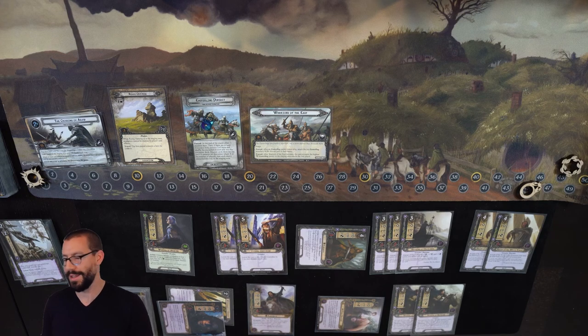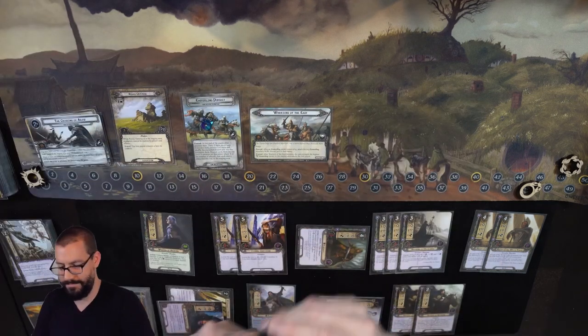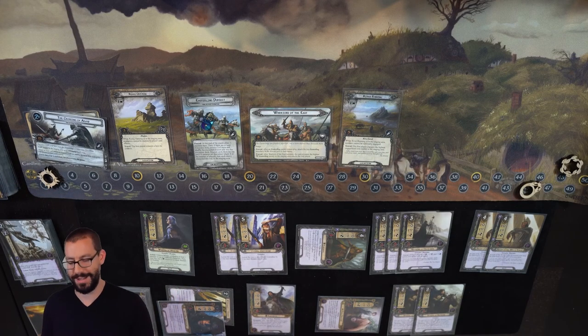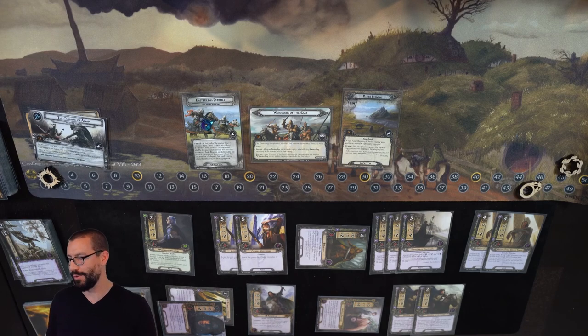Easterling Horse surges into River Running, bringing us up to a whopping two threat in the staging area. I think we did it. By my count that is 48 progress — of which three clears out this Rocky Outcrop, and the remaining 45 spills over onto the main quest, leaving 30 extra.